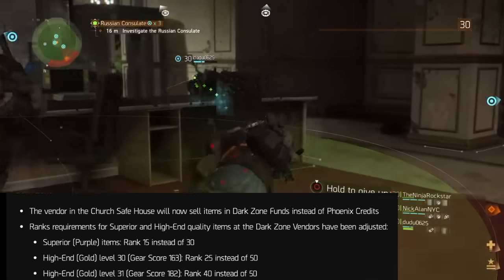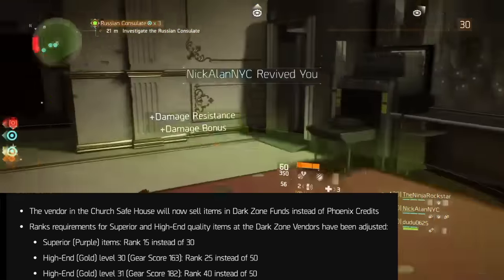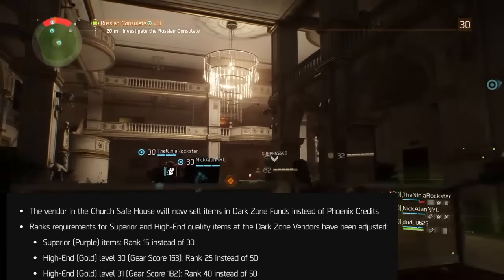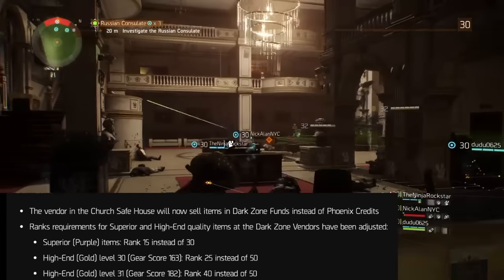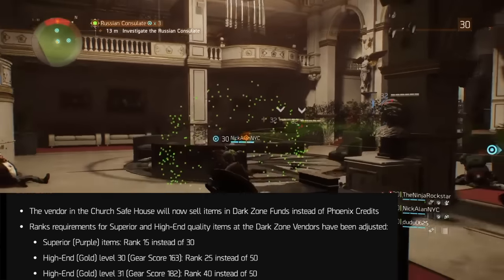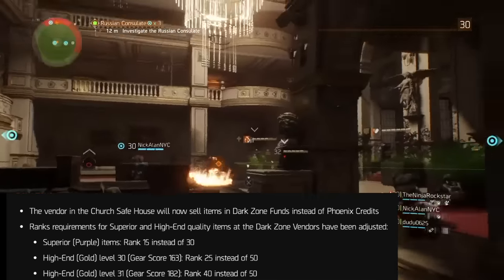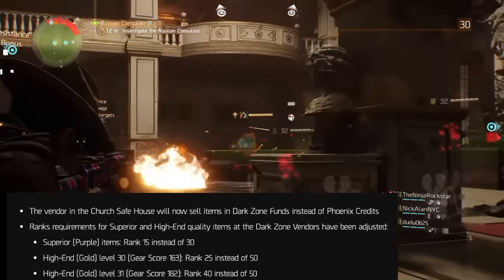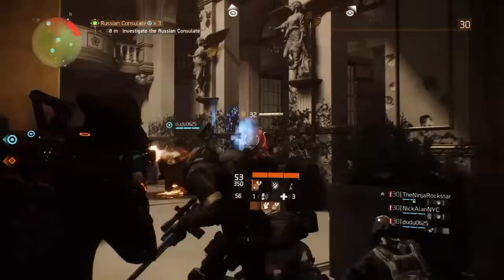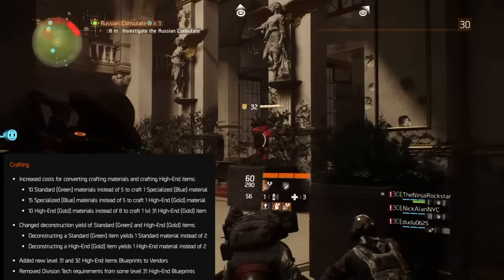The vendor in the church safe house in DZ06 — which has been my go-to for buying blueprints — will now sell items for dark zone funds instead of phoenix credits. I actually like that since I have a lot of dark zone funds. Rank requirements for items have also been adjusted: superior purple items are now rank 15 instead of 30; high-end level 30 gear score 163 items are rank 25 instead of 50; and high-end gold level 31 gear score 182 items are rank 40 instead of 50.